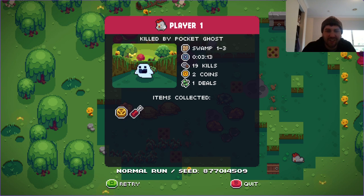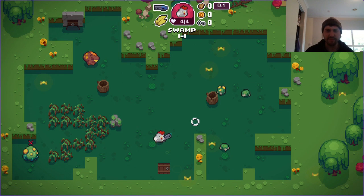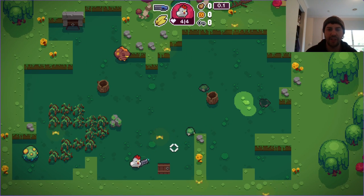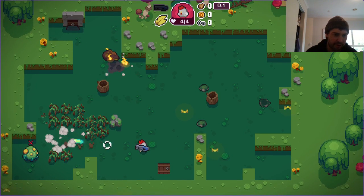Goodbye swamp ghost! That one was probably a risky one too — you kind of want to get out of there. Like for the first episode you've got to have a couple of close calls — it's all part of preparing, even if you don't do very well on the first shot.